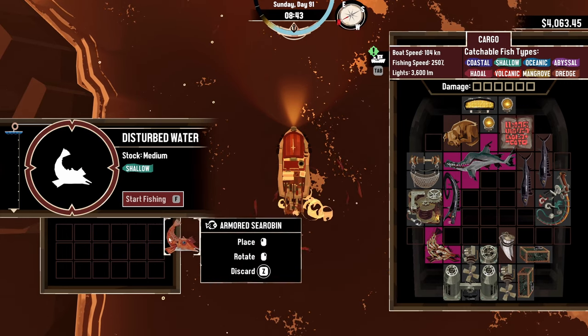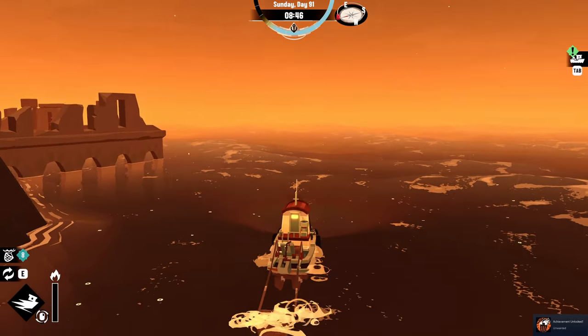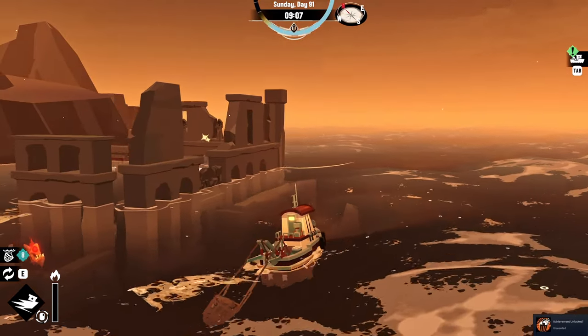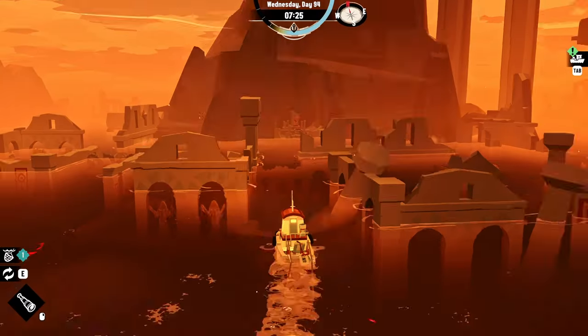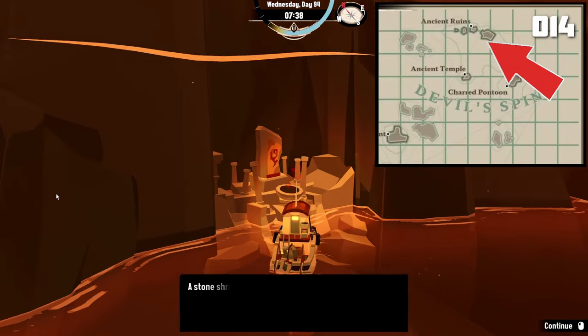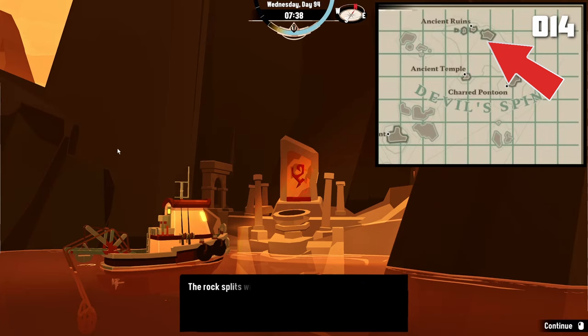Before heading over to the Devil's Spine, you'll want to catch two aberrations because they're required to complete the quest, and you likely won't have unlocked the appropriate fishing rods yet to catch volcanic fish. Once you've gotten your two aberrations, head back to the Devil's Spine to grid O14 and, hopefully without too much trouble, you'll be able to turn in your two aberration fish and claim your Encrusted Talisman.